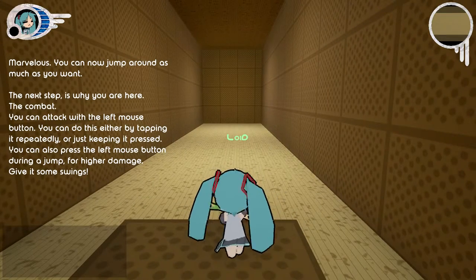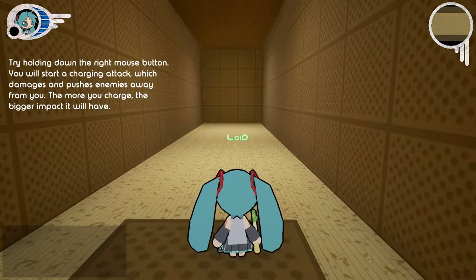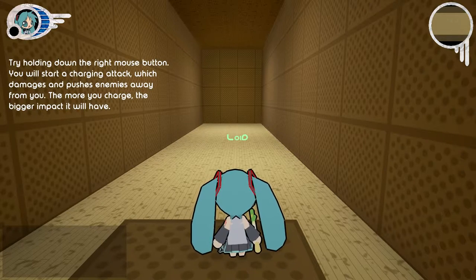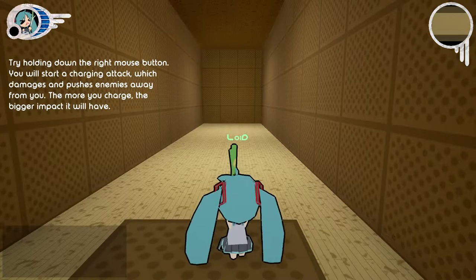Give it some swings. Try holding down the right mouse button. You will start a charging attack, which damages and pushes enemies away from you. The more you charge, the bigger impact it will have.